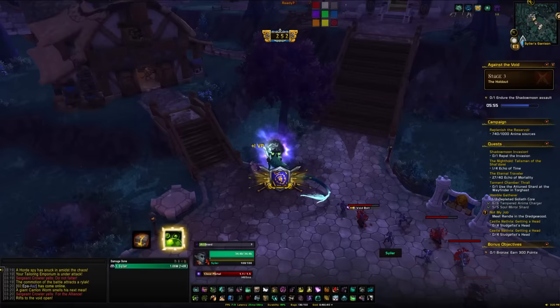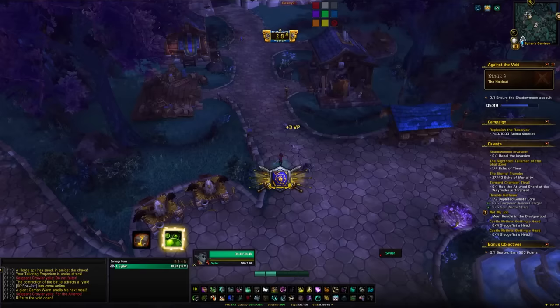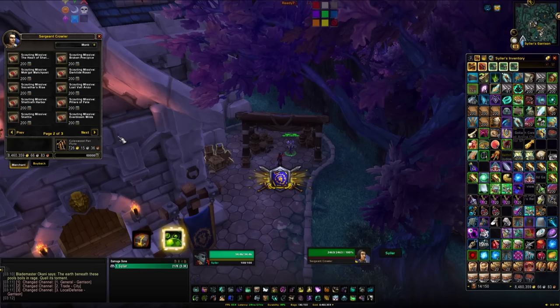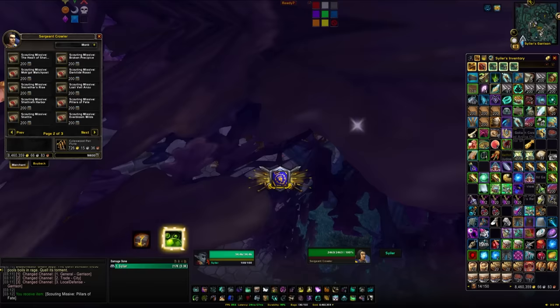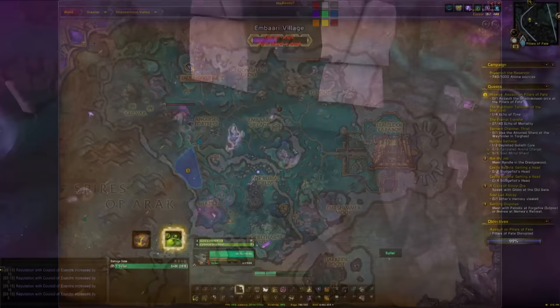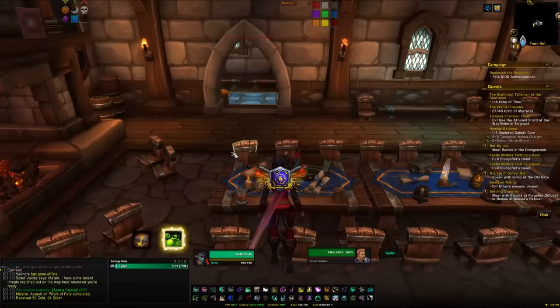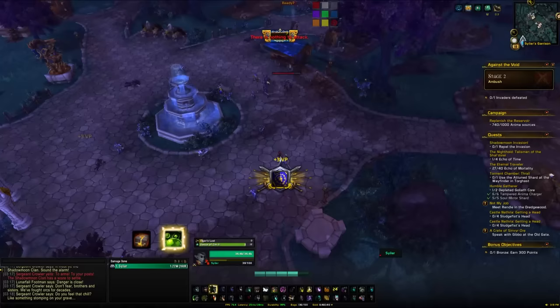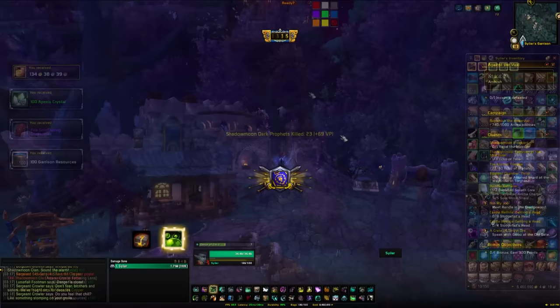Early on when you have none of these mounts the odds are somewhat in your favour, but towards the end when you only need one or two it gets much harder. To access Garrison Invasions you need a garrison at level two or three. There'll be an NPC in your garrison selling a missive — pick one up, go kill mobs to fill the bar, return to your garrison, hand it in to proc the invasion quest, then run around killing mobs proactively to hit platinum ranking and open your gold and platinum bags.